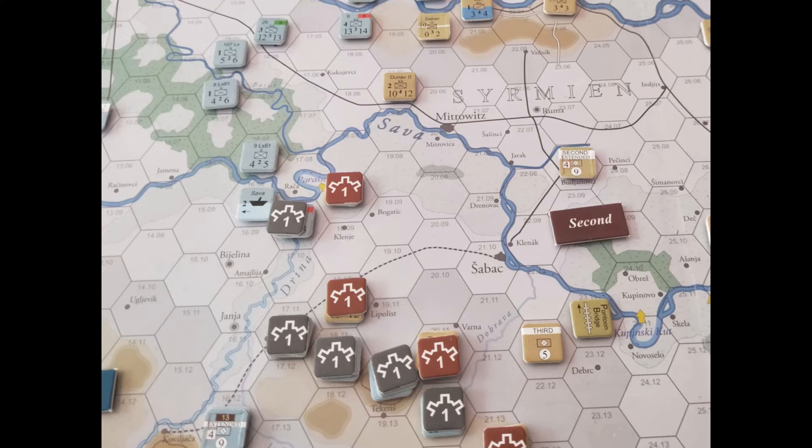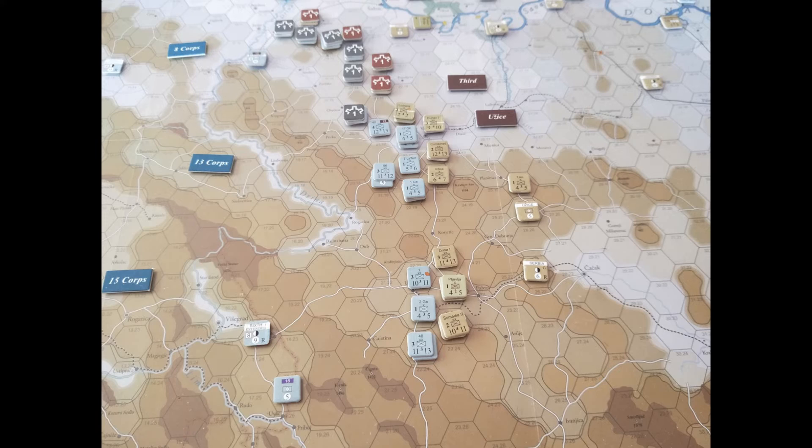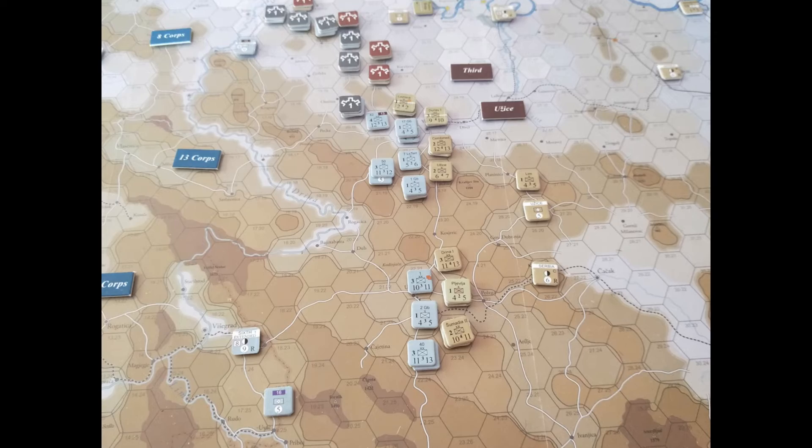Elsewhere for the time being, the Serbians hold their ground and the center is pretty steady. Zooming into the southern sector, it's very quiet way down south, but there's a lot of movement of those Austro-Hungarian forces against the center of the Serbian line. This is the combination of the 13th Corps and the 15th Corps operating in this area. The 15th Corps train is right in the center of that map.